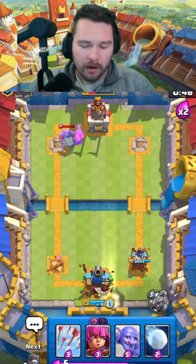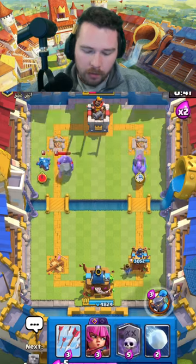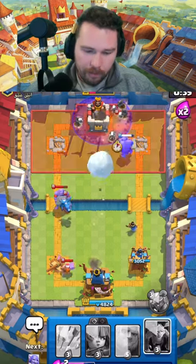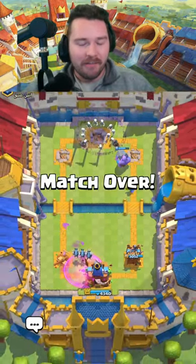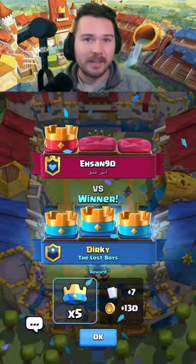We're going to be ready for their lumberloon freeze as well. We pressure so they can't entirely go in - they need to play defense. Giant graveyard - it's just a menace, it's a menacing deck.